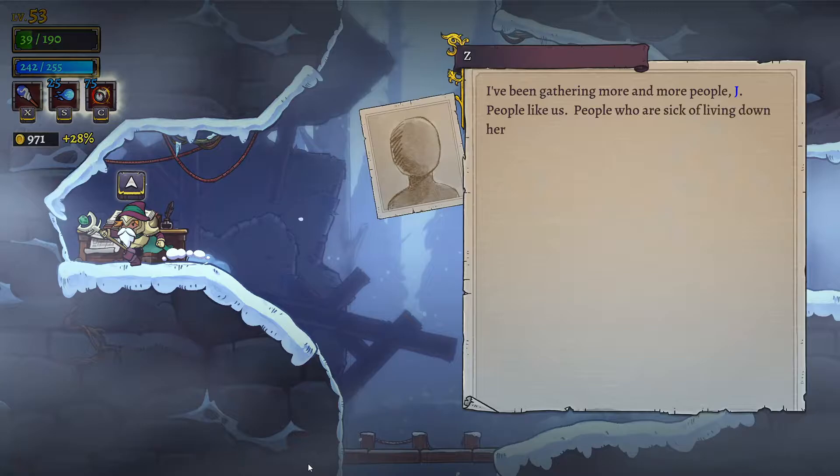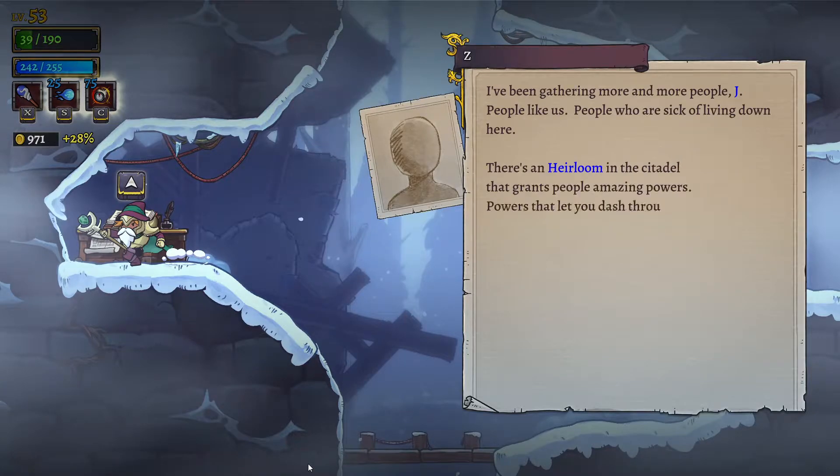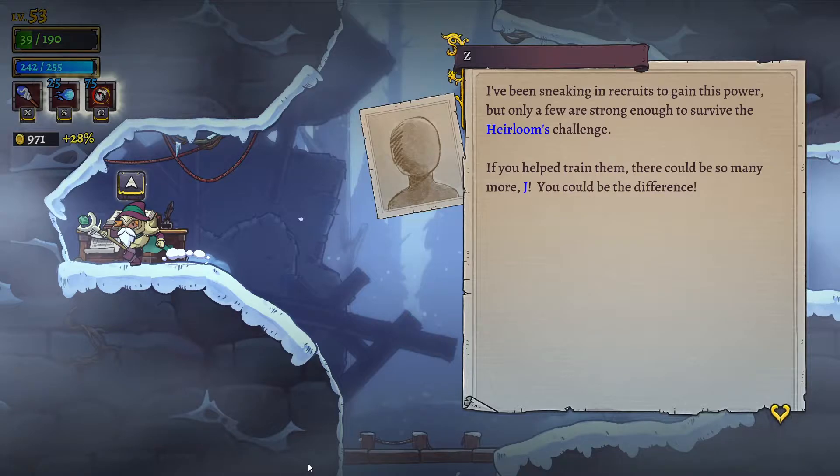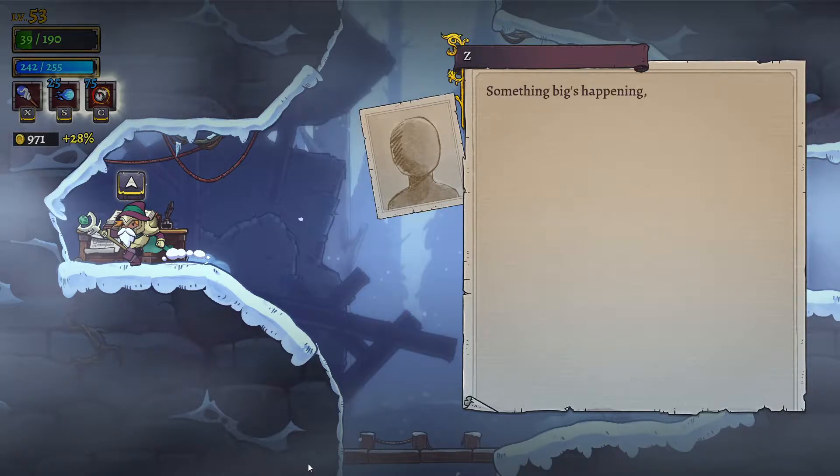'I've been gathering more and more people, Jay - people like us, people who are sick of living down here. There's an heirloom in the citadel that grants people amazing powers.' I think I've read this before - yeah, this is where they're talking about the first heirloom.